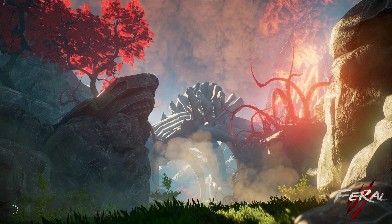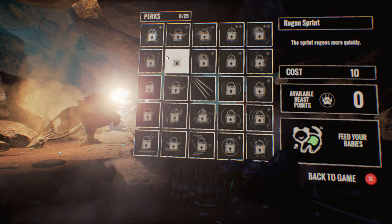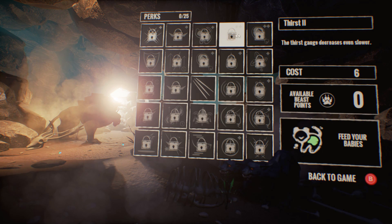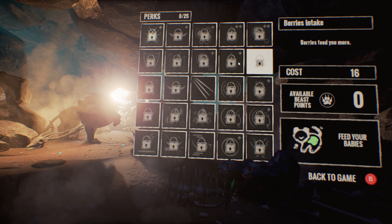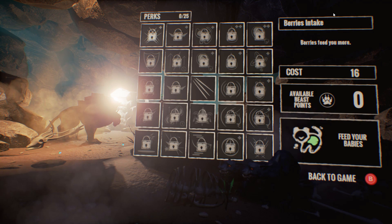The point of Feral is you are some sort of alien, feline-ish creature. It's a survival exploration style game, but it's very cool in that you're not just some astronaut or something. This is our little cave, by the way. We can hear all of our little creatures. If you go inside the cave, you'll see all of these perks - stealth, thirst, hunger, berries intake, berries feed you more - just all kinds of cool little things. I guess that's what we look like, some sort of freakish saber-tooth looking thing.